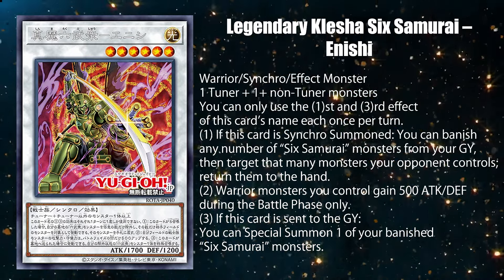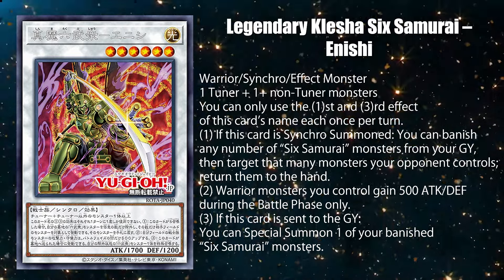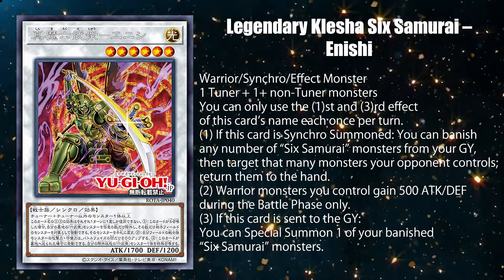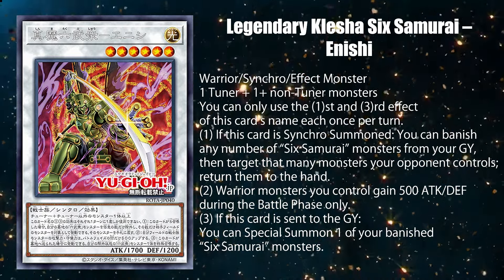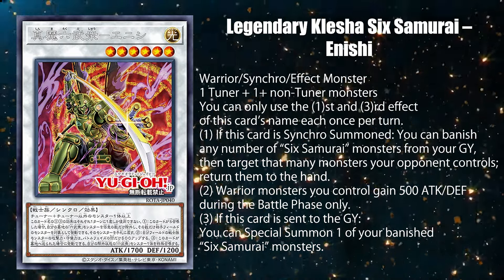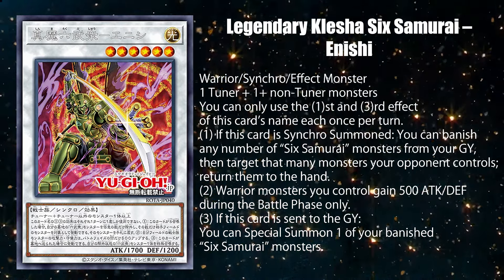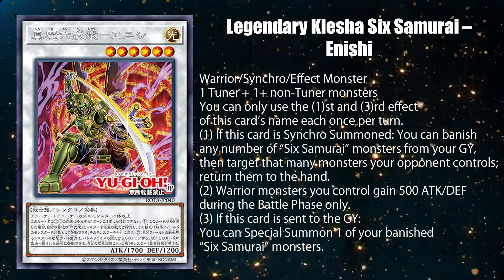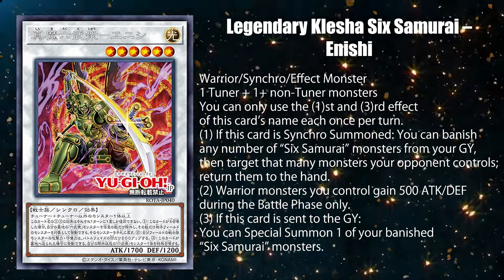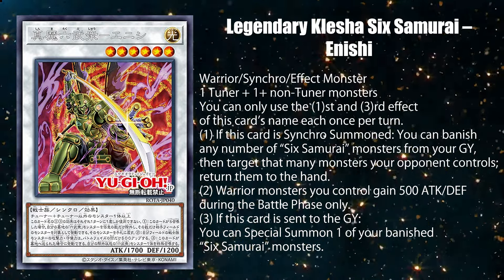The one thing I hate in Yu-Gi-Oh, besides it being a dice game, is using effects with a big cost that can easily be shut down by one hand trap negate effect. I would rather use a level 4 Enishi's effect over this, since that could at least be used in response to a quick effect. The attack and defense increase as well as the free banish revive, however, is a welcomed addition.